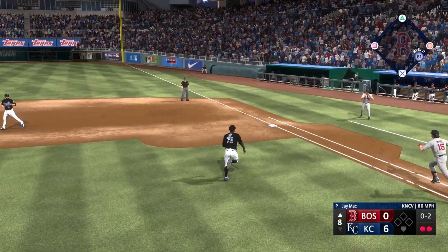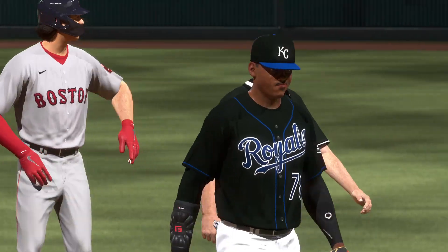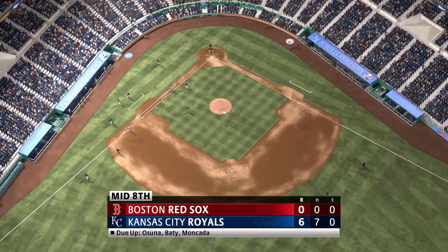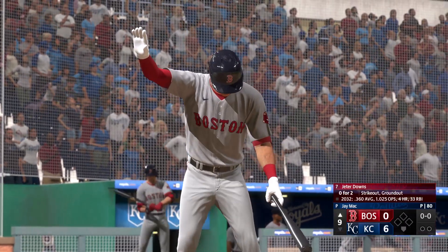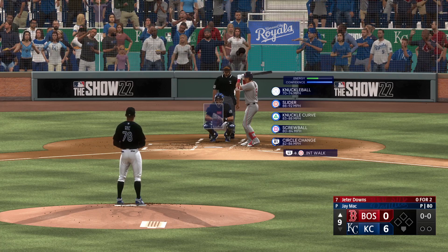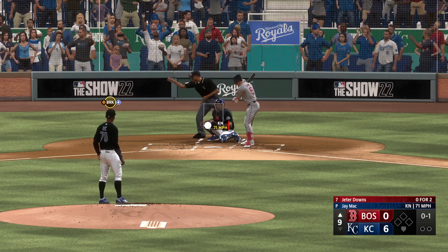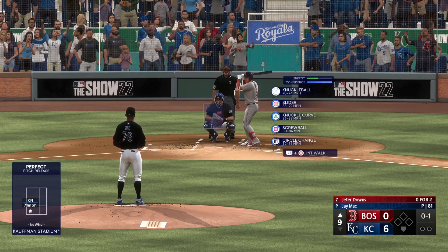On the ground to first — the flip to the pitcher covering, third out and that ends the frame. Red Sox go down quietly, still up against the six-nothing deficit. All set to start the ninth, stepping in for Boston, Jeter Downs, the second baseman. Every player defensively on their toes like never before. Mack back to work — and that's in for a strike. They want to make sure they have the opportunity to put this pitcher in the history books; they're going to make the play.